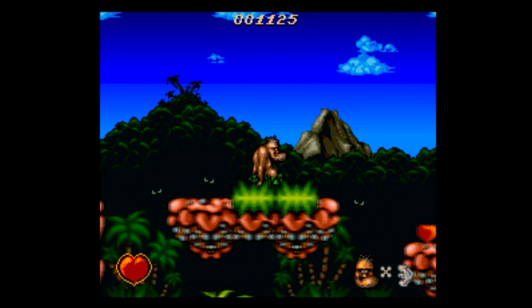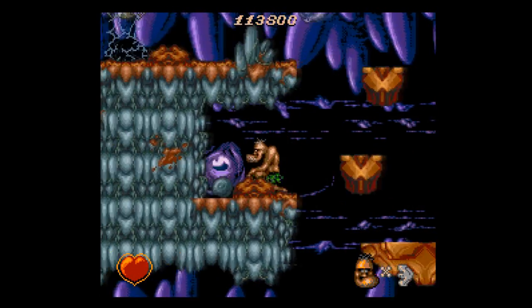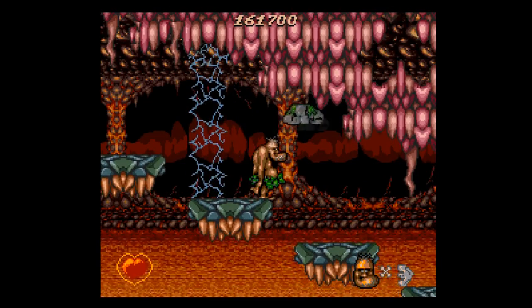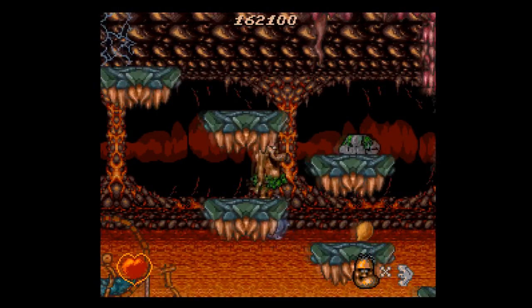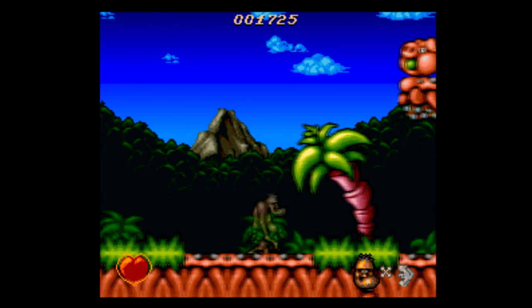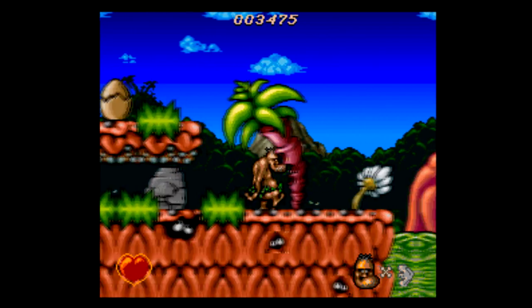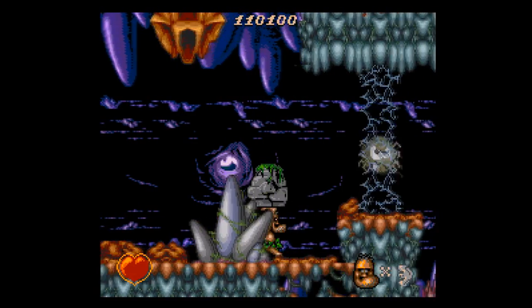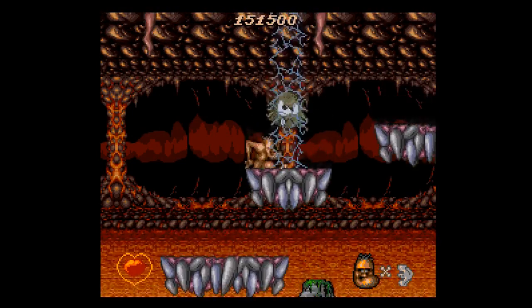Now we get into some murkier territory, starting with Chuck Rock — a game originally made for the Amiga and Atari ST computers, ported to the SNES and about two dozen other platforms. Seriously, this game was everywhere back then. Chuck Rock is predicated on slapstick humor, because your main attack is slapping enemies with your gut. You can also pick up and throw rocks at enemies, and while some of the enemy design is interesting, overall Chuck Rock is mediocre at best.